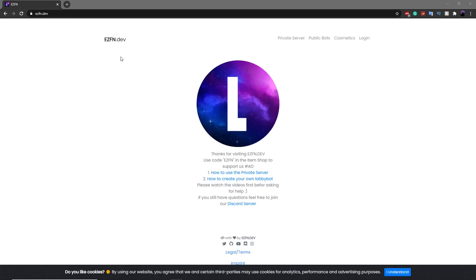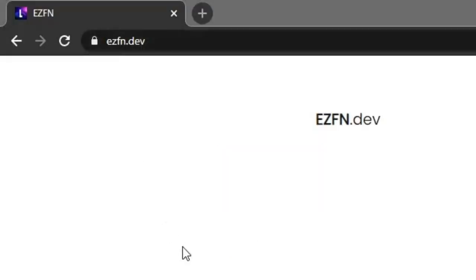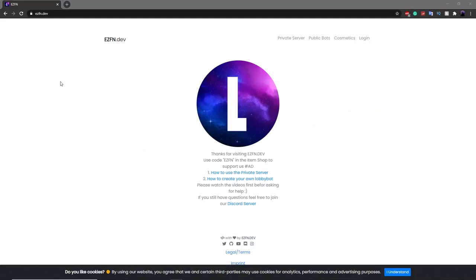The first thing you want to do to get this private server is go to ezfn.dev. This will only work on PC and no other platforms, and you have to have Fortnite installed. You don't have to have a gaming PC though — it'll work on any computer that has enough storage to install Fortnite, since all you're displaying is the lobby.